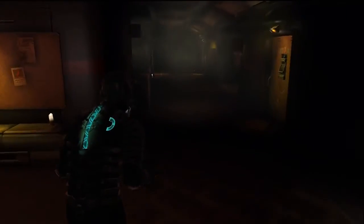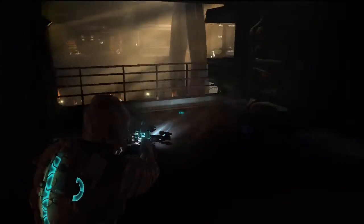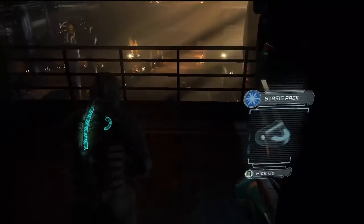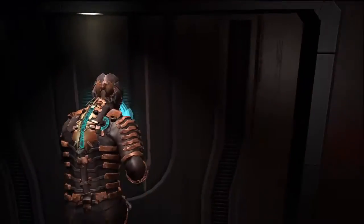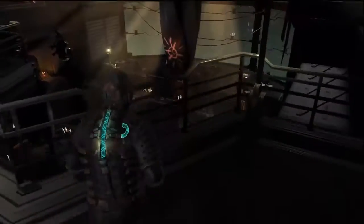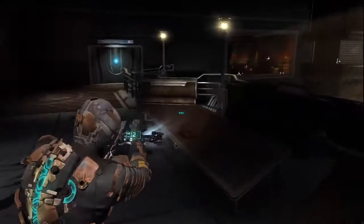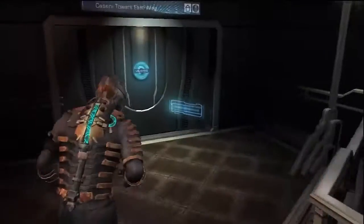I go the opposite way to try and find ammunition and anything that can help me. This time I find a stasis module, which is really useful. That room down there is a room where there's going to be an infector and a ton of bodies. Unfortunately, I don't handle it very well because I get bum-rushed. So you're going to see the first real challenge to my life, but I can tell you what I did wrong and hopefully you won't make that mistake.